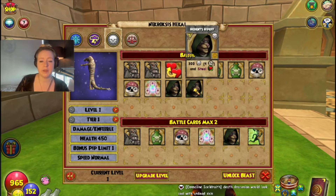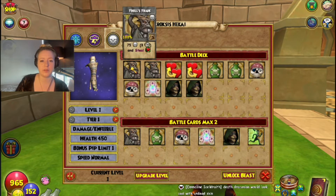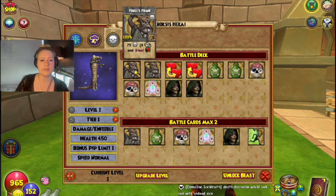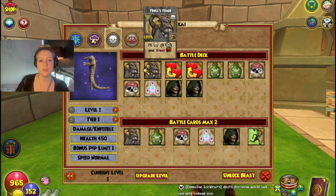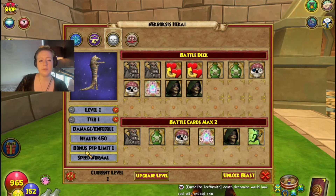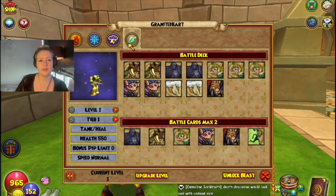Going back to zero-pip spells at tier one: there's Troll's Trade, which is a 75 over three and steals a heal over time. Against life forms this looks pretty nasty, and it looks pretty nasty against some of those heal-over-time forms.